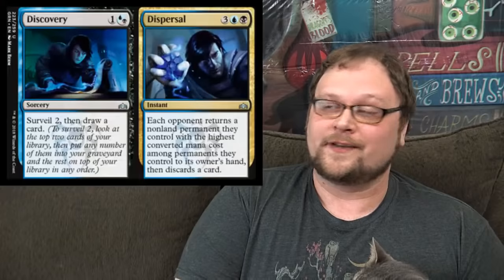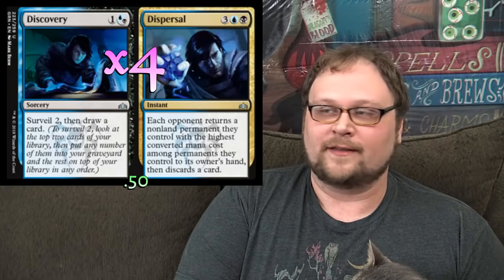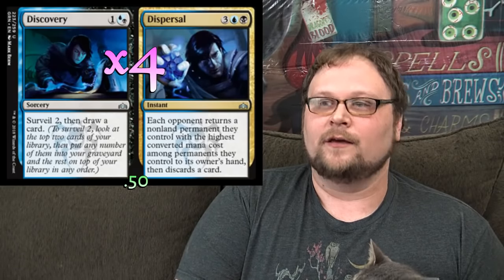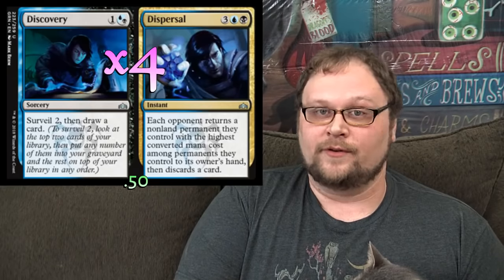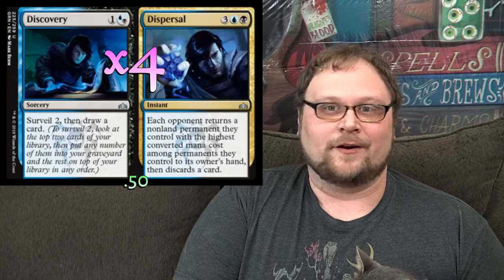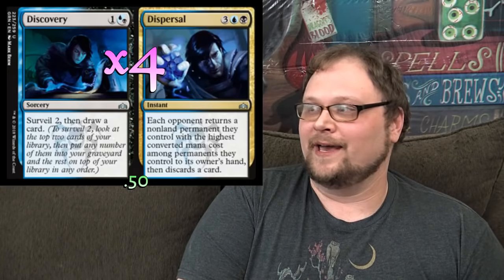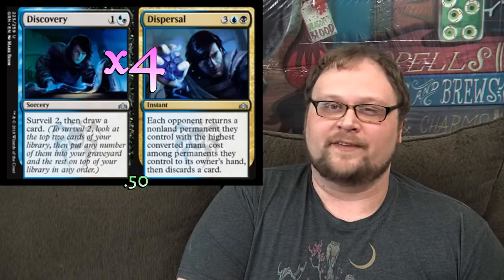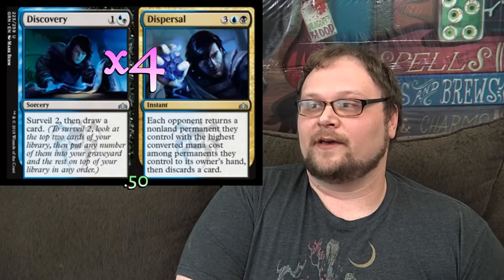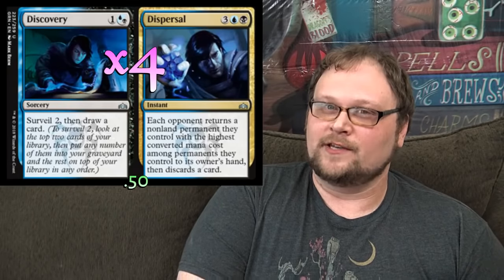A lot of decks I've seen lately are going up to the full four of Discovery // Dispersal, and I can see why. The first half — the sort of Preordain half — is going to be great for finding the spells you need. Sometimes we'll need a Chance for Glory, sometimes a Mastery, sometimes a sweeper, a Conjecture, or an Acquisition. So it's a great way of digging for cards. The Dispersal half isn't a bad card either — it's removal pieces 9 through 12 in this deck. The deck looks like it has a pretty weak removal suite, although the removal pieces we are playing are some of the best in the format. This gives us a little more stretch and is particularly good against cards like Carnage Tyrant and Vine Mare.